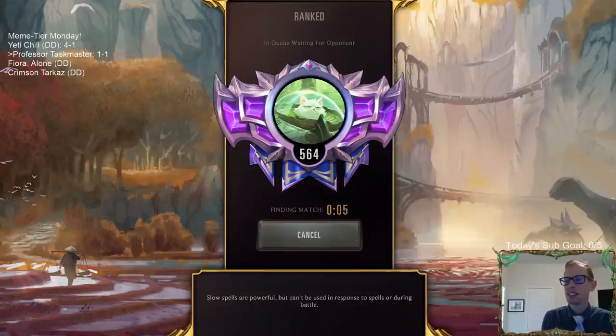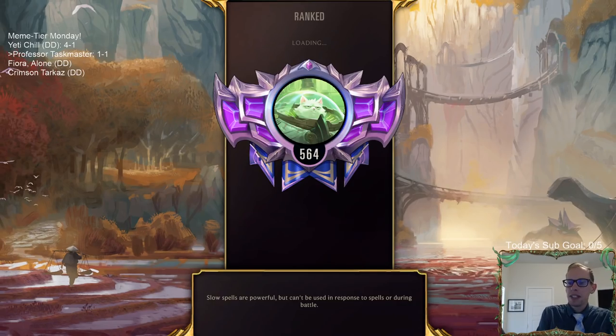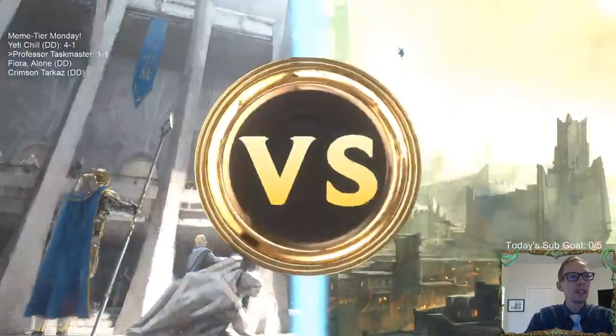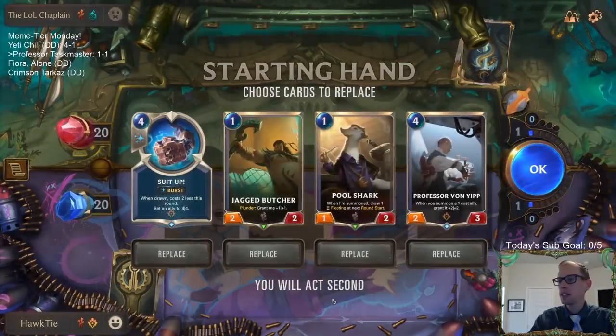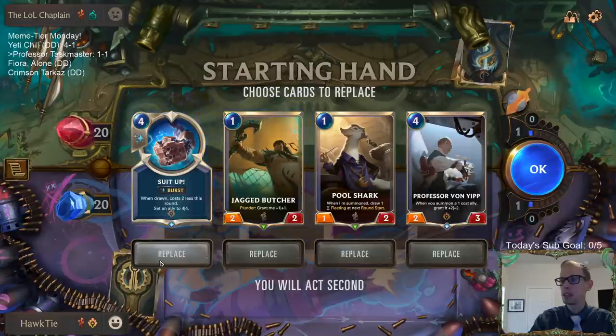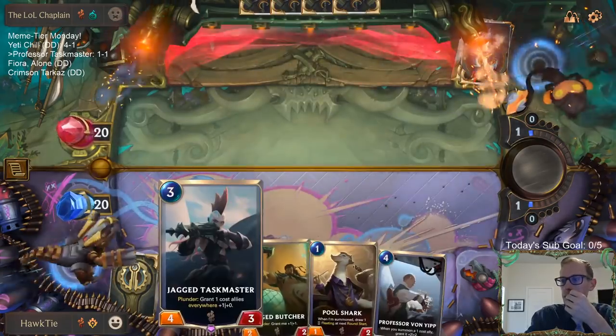One of the very best decks in the format — Misfortune Sejuani — and we came up with the win. They did not play either of their champions, Misfortune or Sejuani, and so that helped for sure. That's a good win for our meme-tier deck. What was that card that did that damage — that fearsome elusive card? Was it Prowling Cutthroat? Good job, Prowling Cutthroat. Oh man, remember that? We had that clutch Suit Up draw — that was pretty clutch.